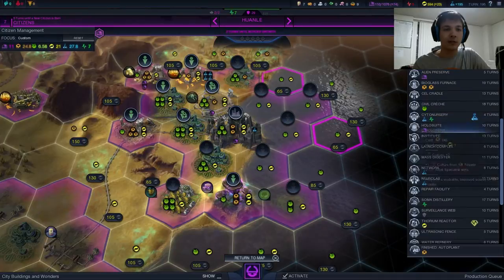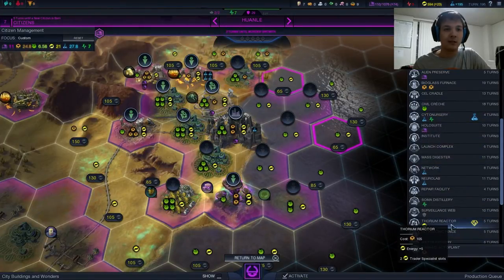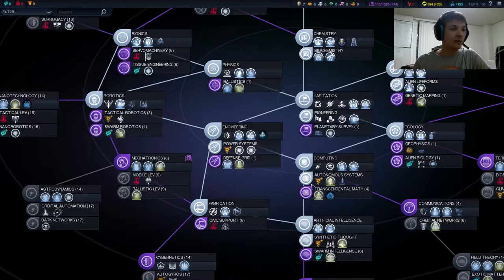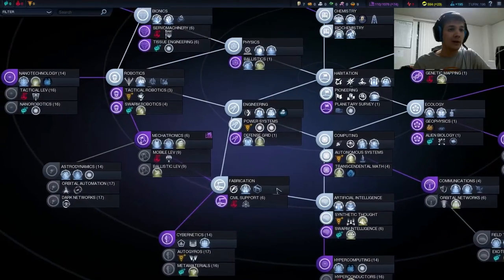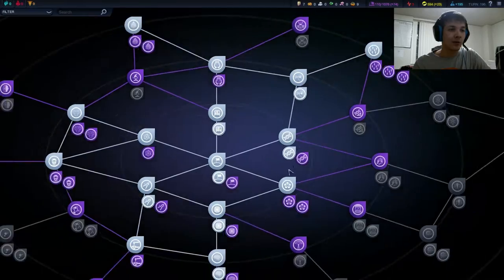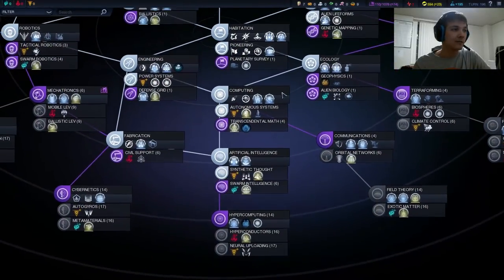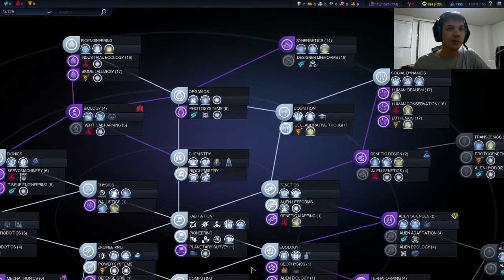It'll take 19 turns but it'll really cut the times down on the rest of this stuff. That said, I like to get my yields earlier, so let's grab a network — I love the networks. It's three science, one culture, so good. Now I think it's time to go Synergetics, because in 14 turns we will be in position to build the Organ Printer, and from there we really don't need any more buildings for the rest of the game. I think we're good here — let's grab Synergetics.